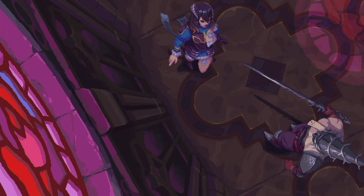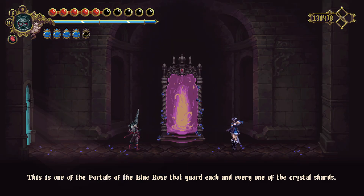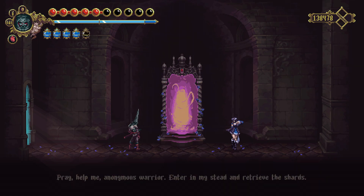Blasphemous: Strife and Ruin begins after meeting Miriam, who explains that you must travel to collect shards so she can continue her journey. She can't do it herself because she cannot travel through the portals that lead to the shards, so you jump in and set off.